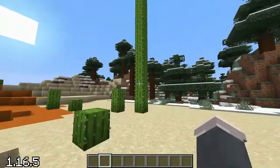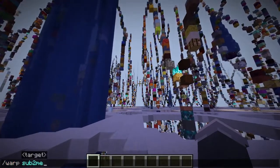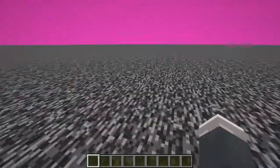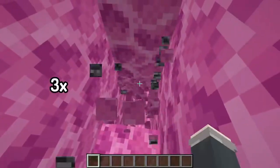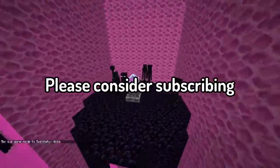A 23-block-tall naturally generating cactus. That's crazy. And that pretty much covers almost all the easter eggs in Minecraft — I say almost, because there could still be other easter eggs out there that haven't been discovered yet, just like the three $15 Amazon gift card codes I've hidden throughout this video. Hope you enjoyed, thank you so much for watching, and please consider subscribing.